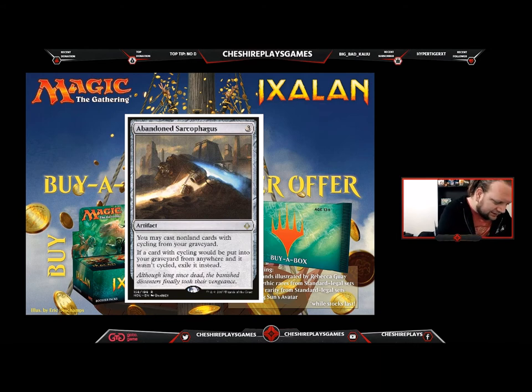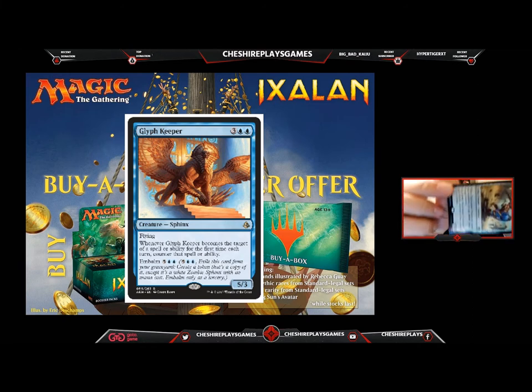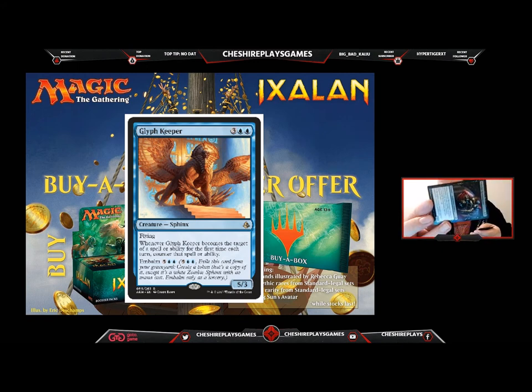Next card is a Glyph Keeper. These are all non-foils — I'm going to turn it down because I don't want to see it. We've got a Key to the City. That set isn't standard legal so we don't have it loaded — just thinking about it. Oh, speaking of standard legal, we have Electrostatic Pummeler.